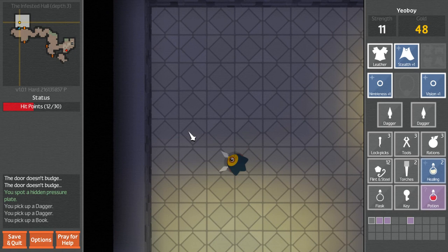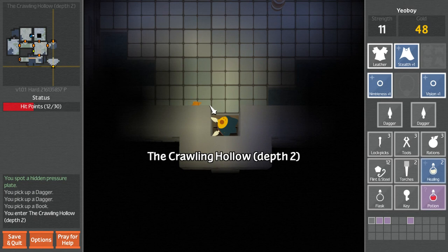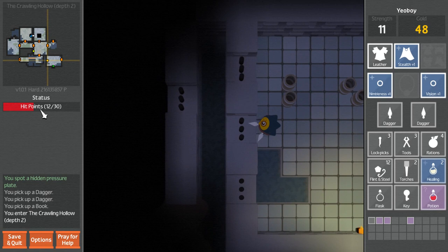Oh, that's true - we haven't cleared out the floor above us. Let's go up. Hopefully not somewhere too dangerous. Okay, we can search these barrels in peace, at least. Might find something. A ration - that's nice. Well, we're kind of low on health. Let's eat two rations. Should have done that a while ago.